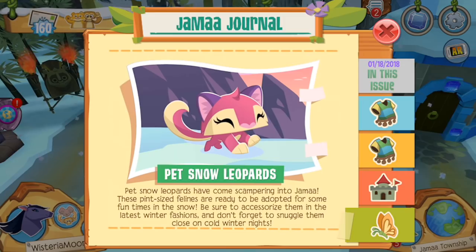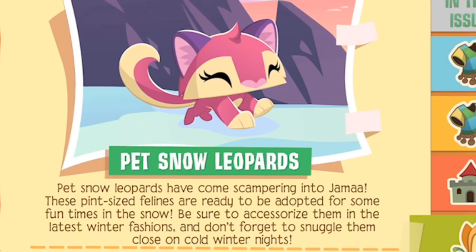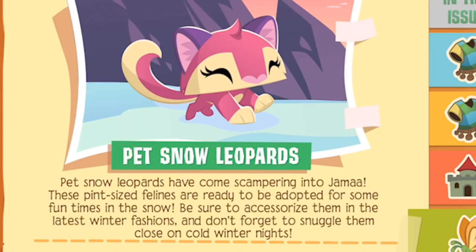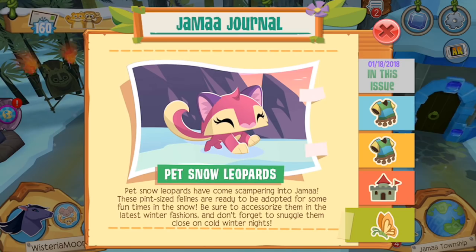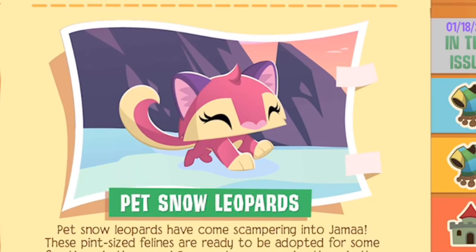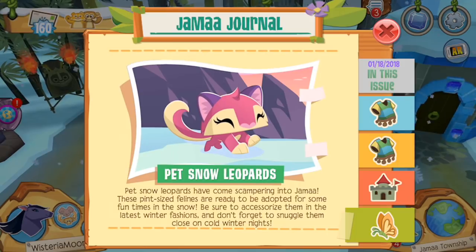Pet snow leopards! Pet snow leopards have come scampering into Jamaa. These pint-sized felines are ready to be adopted for some fun times in the snow. Be sure to accessorize them in the latest winter fashions and don't forget to snuggle them close on cold winter nights. That is one of the most heartwarming captions I've ever read. I think that these pet snow leopards look absolutely adorable, so yes, we are certainly going to be adopting a pet snow leopard in this video.